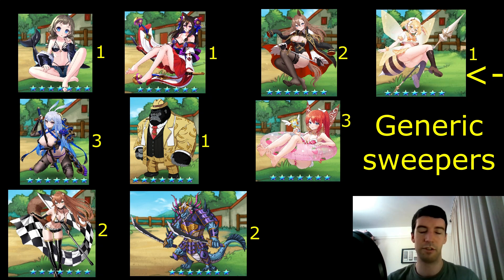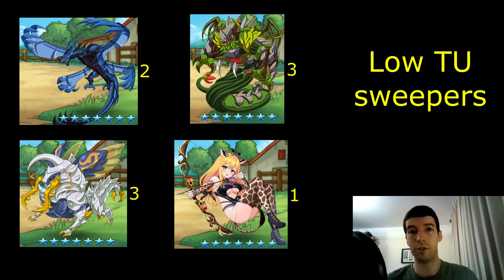Next to cover are the low TU sweepers. There's a few of these in the game — this isn't all of them because some are in the top 10 or some other list. What makes these special is basically they are win conditions if they manage to get going, if they get ignored. You can either build around them or fit them into your team, and they're a massive threat — if you can slip them into a team they can win the game for you if they go well.